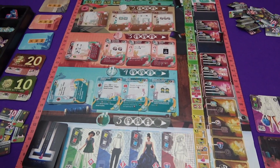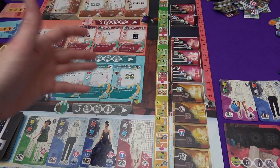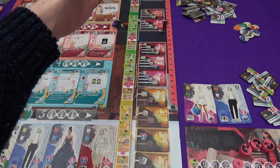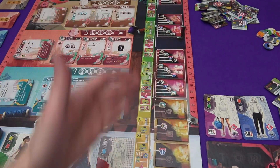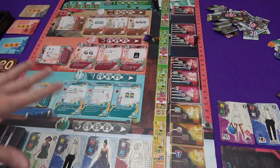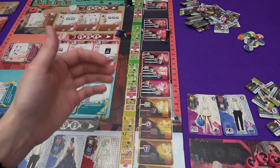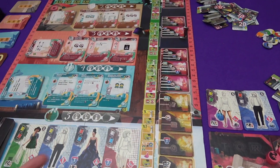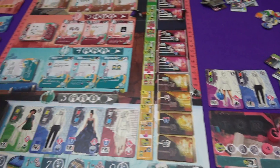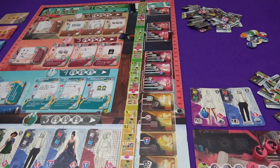In this game, we are fashion houses. We're trying to get the best designs, the best people working for us, the best buildings, and we're trying to make the most money — but we will be judged on all sorts of stuff at various exhibitions throughout the year. We play a year in the life of our companies. There will be two rounds of worker placement where we get materials, designs, and employees, and then in the third month we have an exhibition. This repeats four times, with things changing up towards the end.